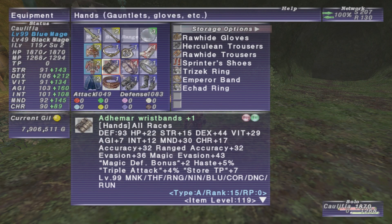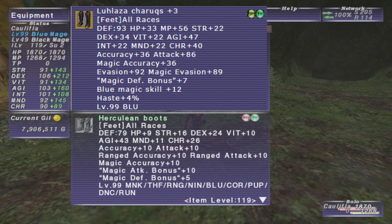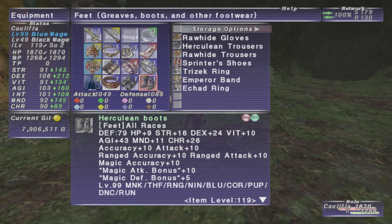I know I'm going to get some skill from AF. I actually did start on the feet — I'm currently working on the relic feet, upgrading them at least to plus one. The reason for that is they increase the duration of your unbridled learning. So once you have job points in unbridled learning, you can have longer than five minute mighty guards. I know a lot of parties will sometimes try and set up two Blues, and that way you can keep up mighty guard 100% of the time. Throw a Red Mage in the mix, and just between that and the Red Mage, you can keep everyone at haste cap.